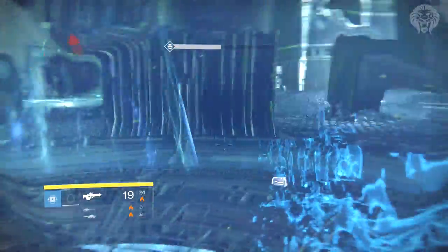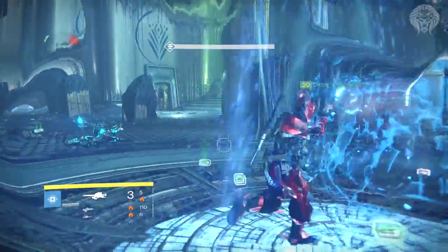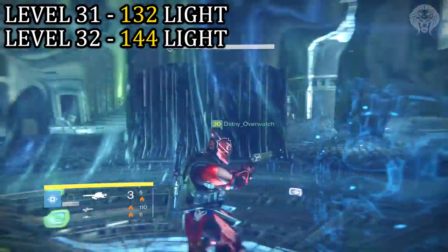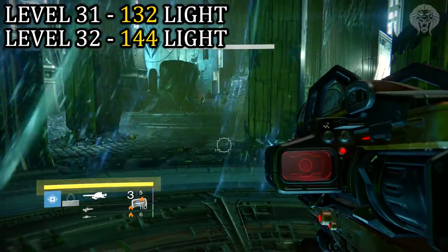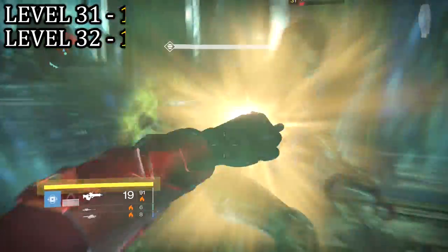First, let's talk about how to get to level 31 and 32. Before everything, you need to know how much light you actually need. The requirements are 132 light for level 31 and 144 light for level 32. Just remember those two numbers — hover over your light on your character screen and you'll see how much light you're on and how much you need.